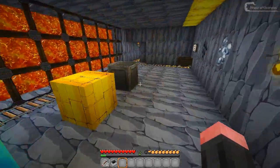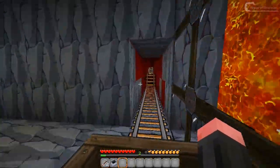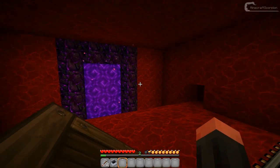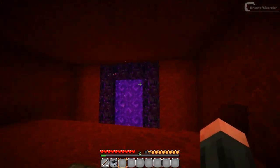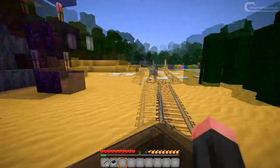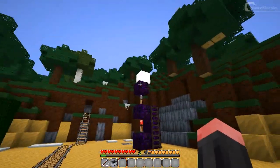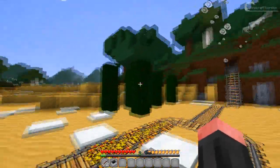Moving on to the nether room which is right here. You can see how nice and deep red this looks, with soul sand over here and the obsidian which also looks pretty awesome. Here's the TNT with its custom explosion animation and some cacti.